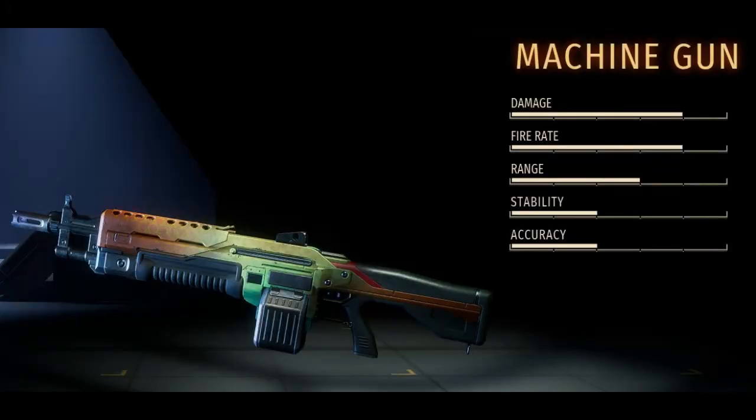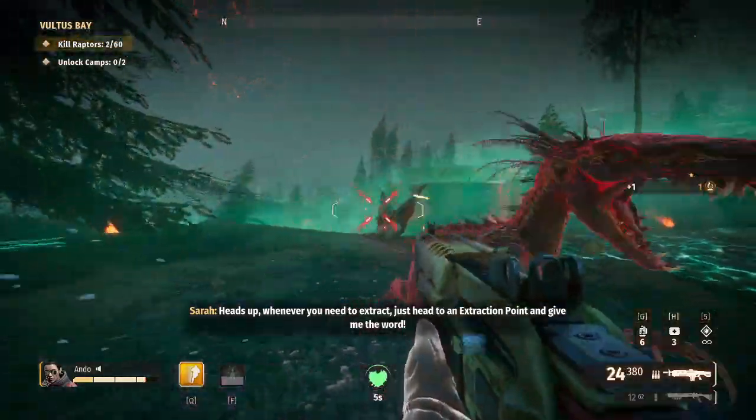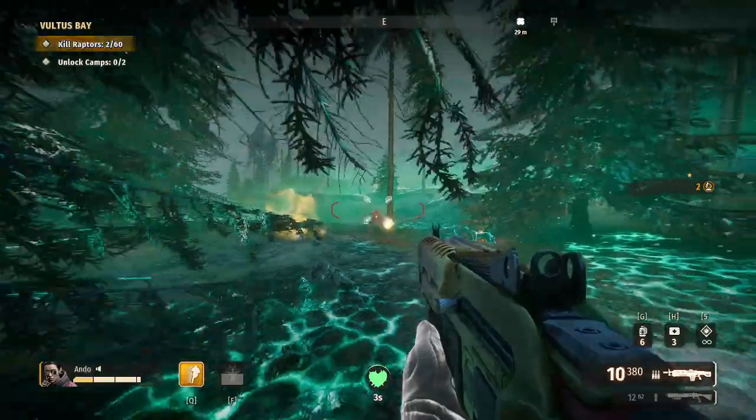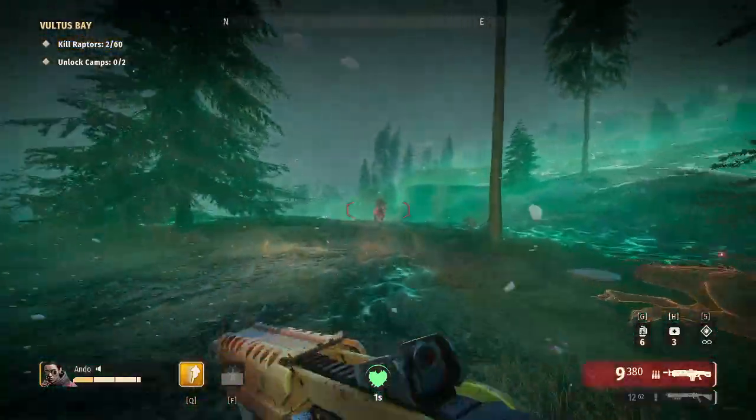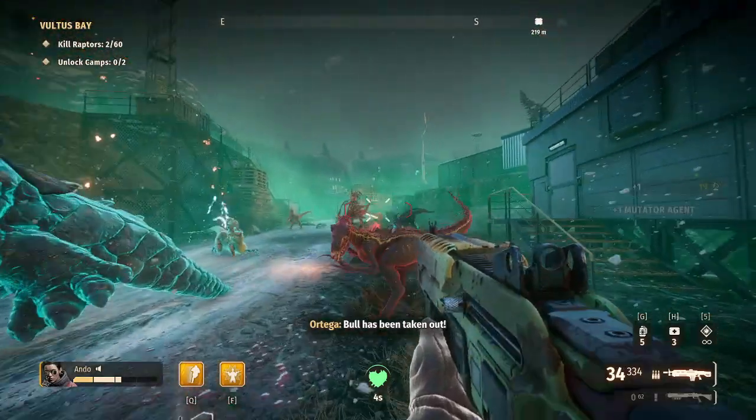Up next, another contender for top spot — the machine gun. The machine gun offers a high fire rate and good damage at the expense of some accuracy and stability, which can be easily fixed when selecting perks. Build choices include going for Smart Ammo so that bullets will target the dino's weak spots, Target Bias so consecutive hits deal more damage, and Armor Penetration.